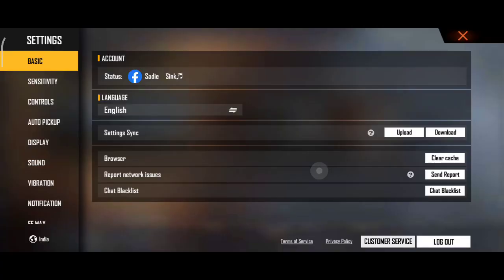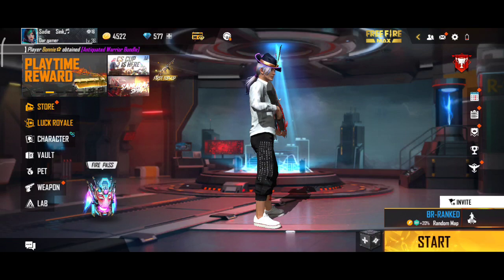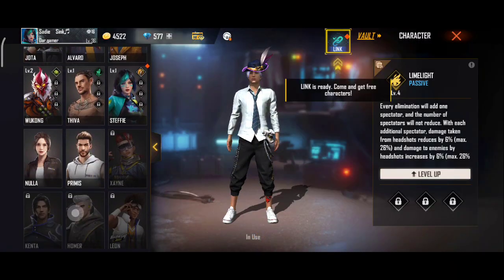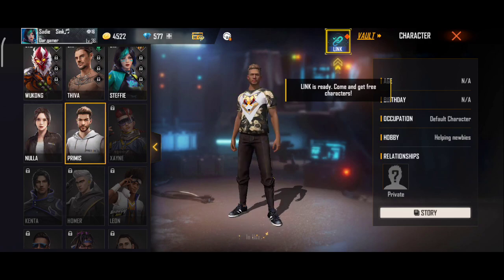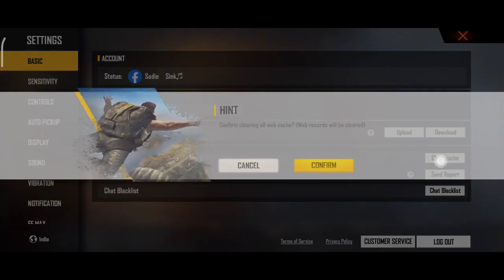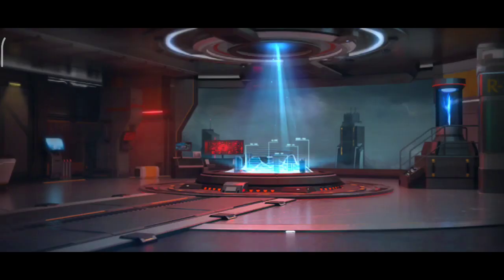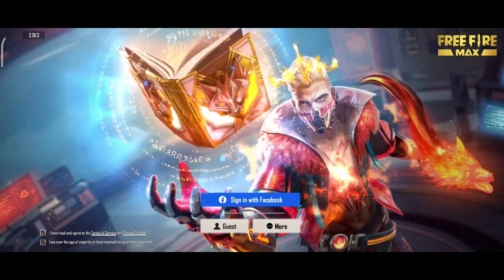First of all, we have to clear cache, because we will increase our luck — which is our game luck. Then we will simply take this trick. You will also change the character here and take a new character. Then we will simply take the game to re-login.